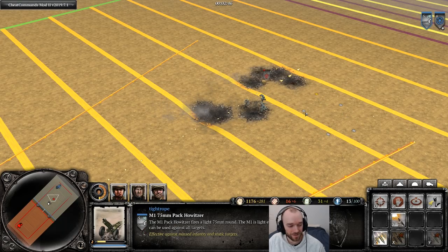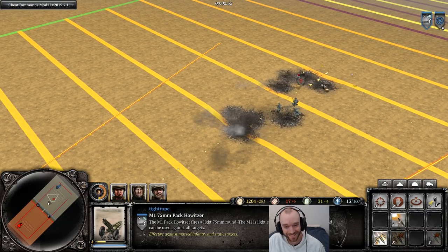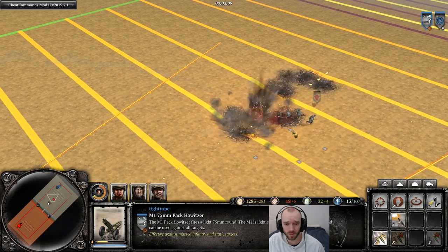So it does look pretty decent — you can still run good and shoot four shots in a row that all connect, but after that you can fail to hit multiple times in a row. It certainly seems like a pretty decent nerf to the Pack Howitzer scatter on autofire.